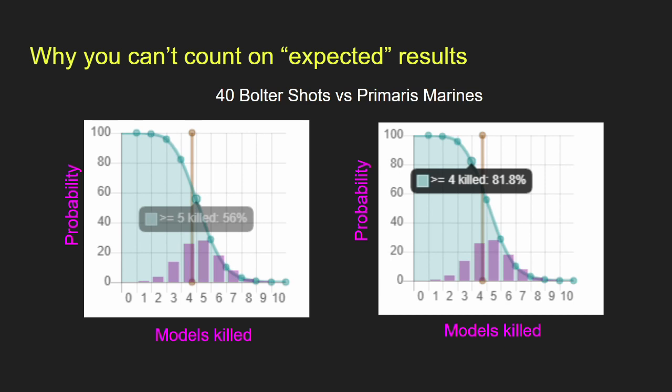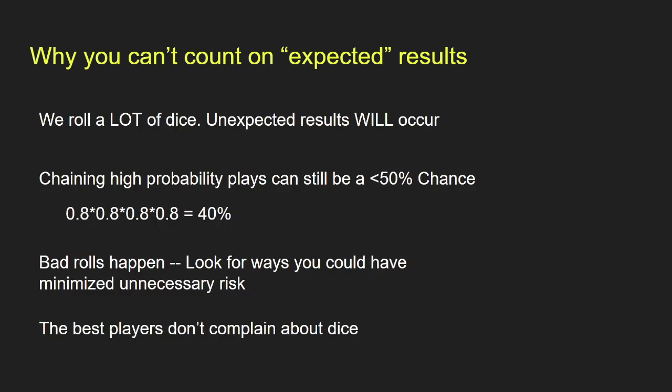Even chaining high-probability events can result in a low overall probability. We roll a lot of dice — unexpected results will occur. Sometimes you'll pick up 5 dice and not roll a single 3 or above, and that's likely given how many dice we roll per game. For example, if you need four sequential 80% events to win the game, chaining all those probabilities together gives only about a 40% chance of success.